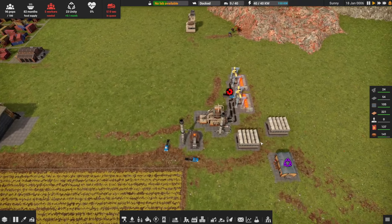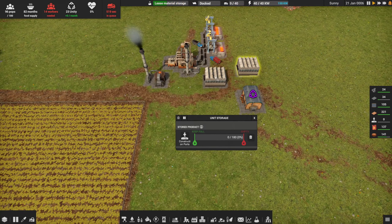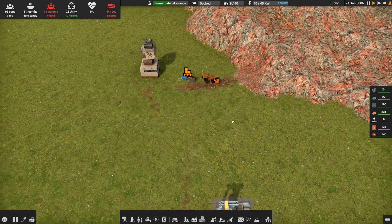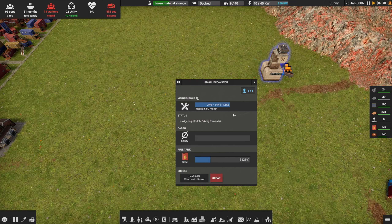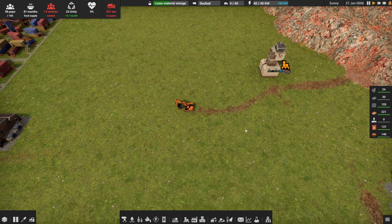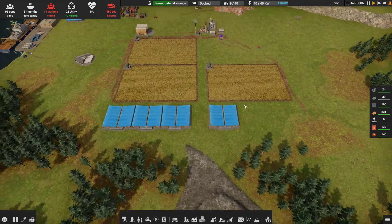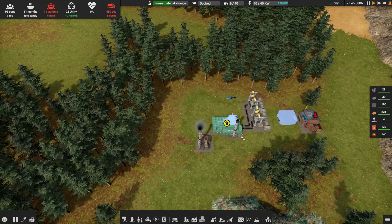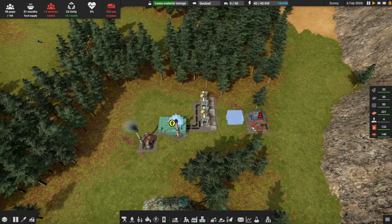Zero construction materials is going to put us just a few short of what we need. We've got four iron plates, and production is slowing down because we've got trucks that lack maintenance and trucks that drive all the way across the map to get their gas — that's another problem to solve. We're waiting on 12 more construction materials for our blast furnace.